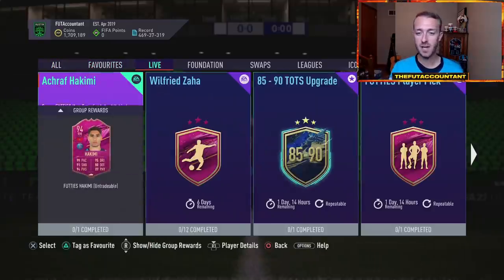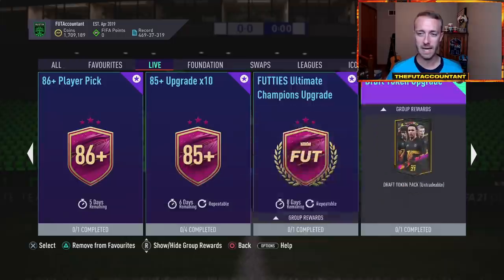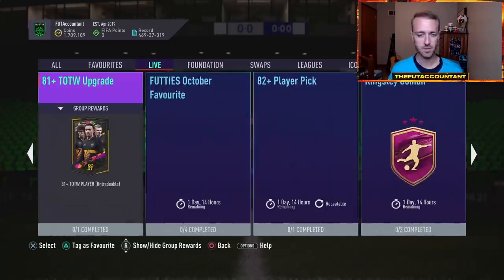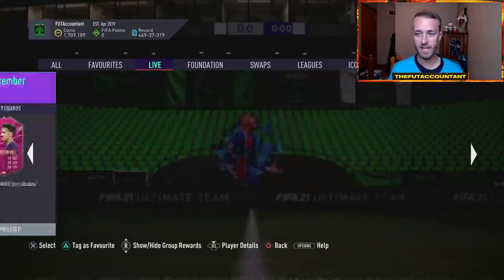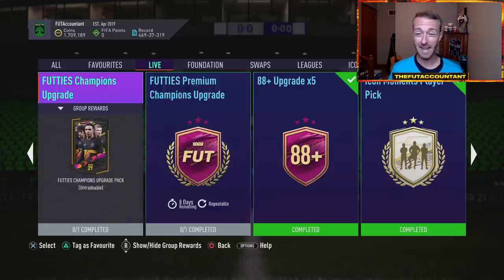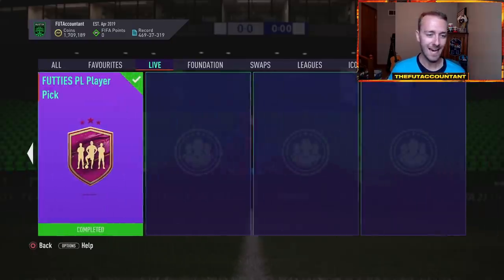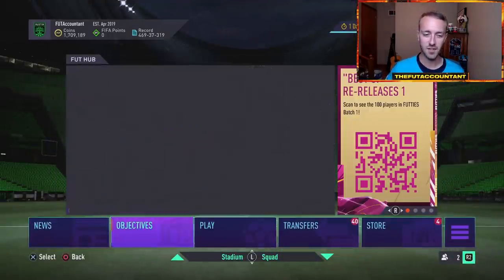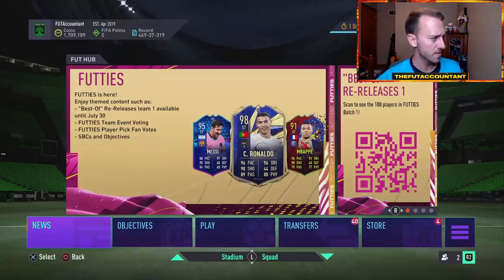A lot of this stuff tomorrow and Friday is going to be gone — these SBCs are going to be reset. St. Maxman goes away, Coman, Bruno Perez, the voting day SBC, Marquinhos goes away in two days. I don't expect a huge day of content today on Thursday because I think the focus for EA, especially after the way they did the SBCs today, is really on tomorrow on Friday with batch two and a new fan vote.